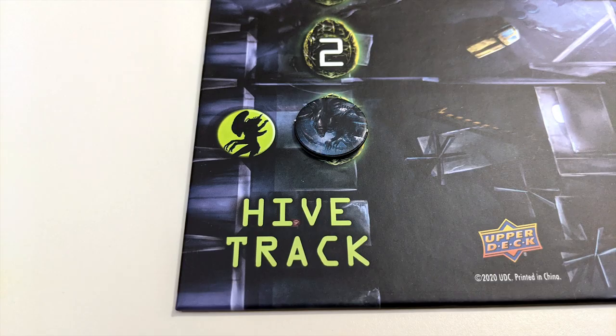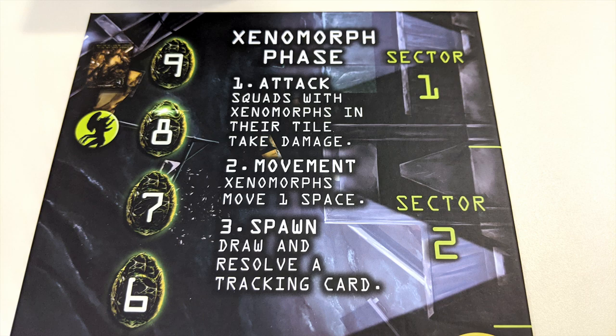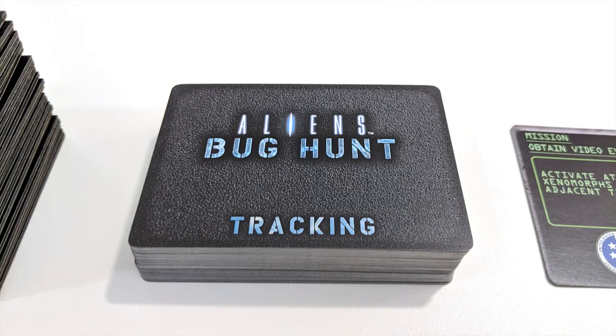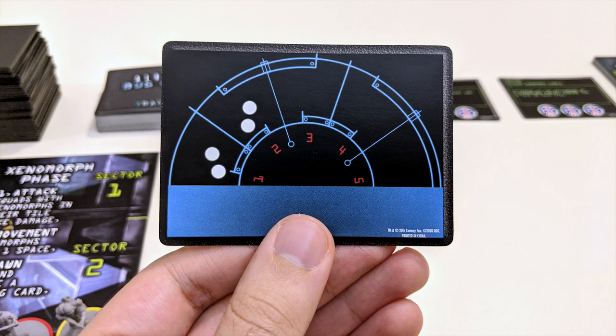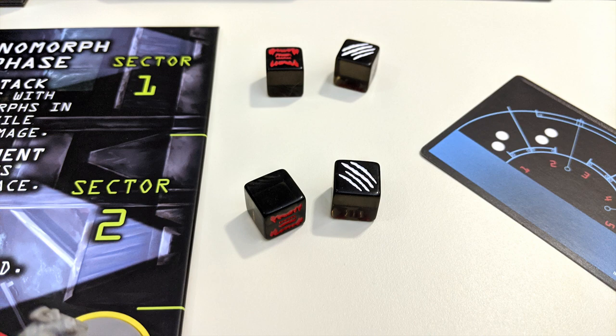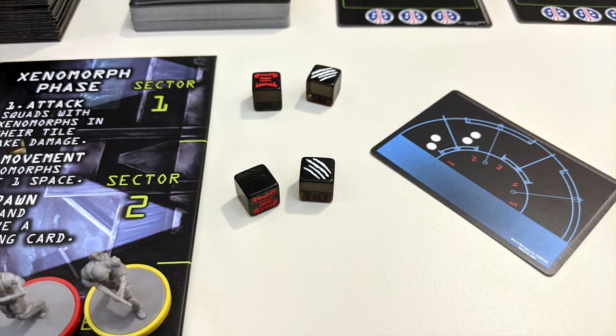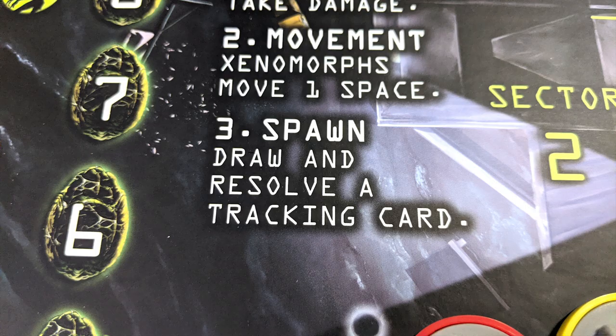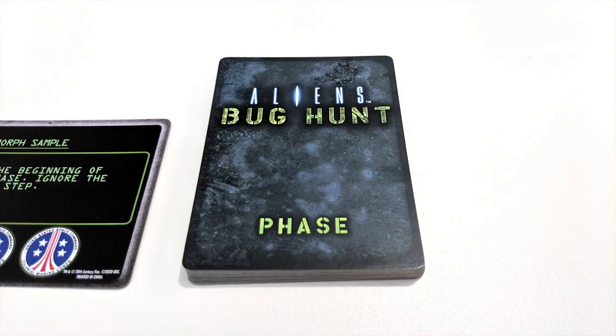To the left of that you'll see the hive track, which begins with its hive token at the number 1 spot. Anytime that token hits a space with the hive symbol next to it, it triggers a xenomorph phase — and yes, that means you start the game with a xenomorph phase. For now you'll only need to worry about step 3 of this phase: spawning xenomorphs. Draw the top card of the tracking deck. Tracking cards are separated into 5 sectors corresponding to the 5 sectors of the APC tile. Each blip showing in a sector tells you how many xenomorphs will be spawned there. At the start of the game there won't be any location tiles in play, so just place the indicated numbers of xenomorph dice into the appropriate empty spaces right next to the APC tile. It doesn't matter which side is showing on a die when a xenomorph spawns.